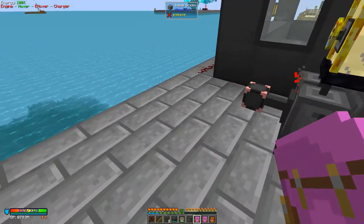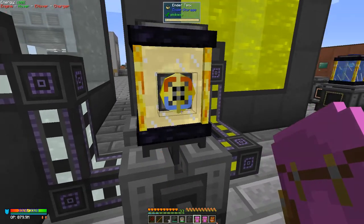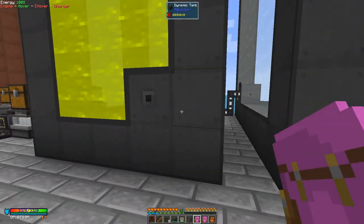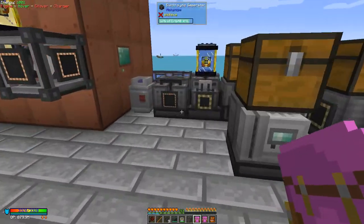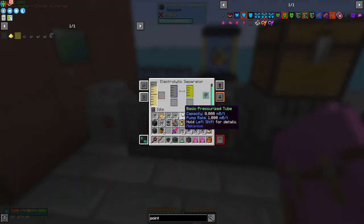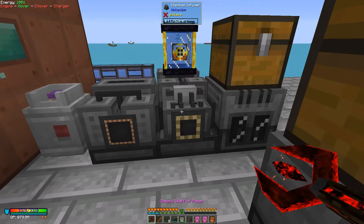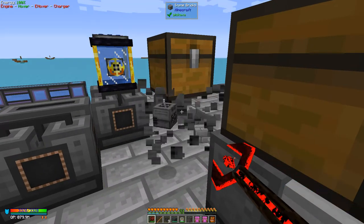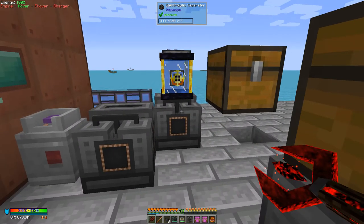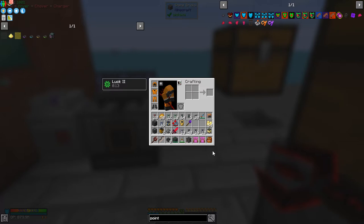Coming back over here — out of the setup we have our chlorine. Let's pick up these machines. We don't need the electrolytic separator since that's already done, but we do need the chemical infuser and the chemical injection chamber. There's also a water electrolytic separator to take. I seem to be breaking things I didn't mean to — I'll fix that later.